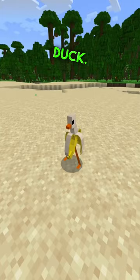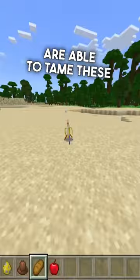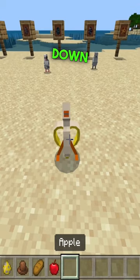Now there's so many cool things about this. Let me grab my chest of goodies. A couple of things about this — you are able to tame these with bread and a couple of other things as well. Now when you tame it, it just sits down. You got to tap on it to stand it up.